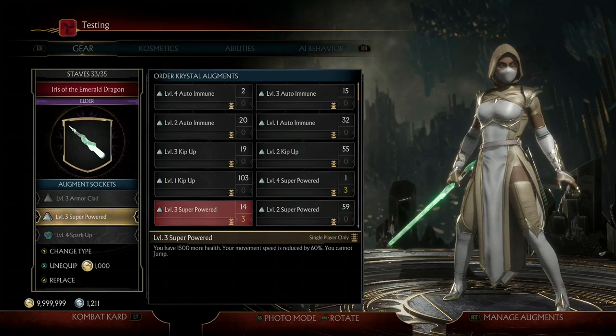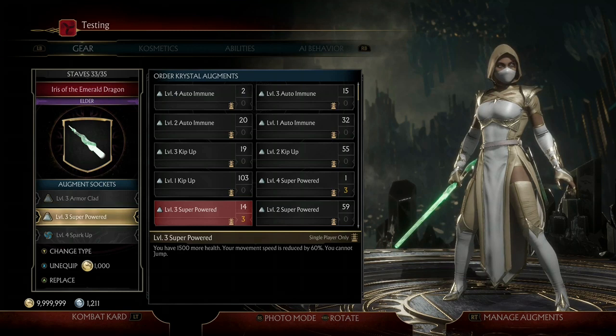With Super Powered, we can't really jump and our movement speed is significantly reduced. However, with Jade's arsenal and her Crushing Blows, they have a ton of range, so you don't need to be running around a whole lot. Not only that, but Jade is an amazing zoner — like, she's an insane zoner. I actually beat quite a bit of Test Your Luck Towers without even using Lucky Blows, just with normal damage. So she's a good character.